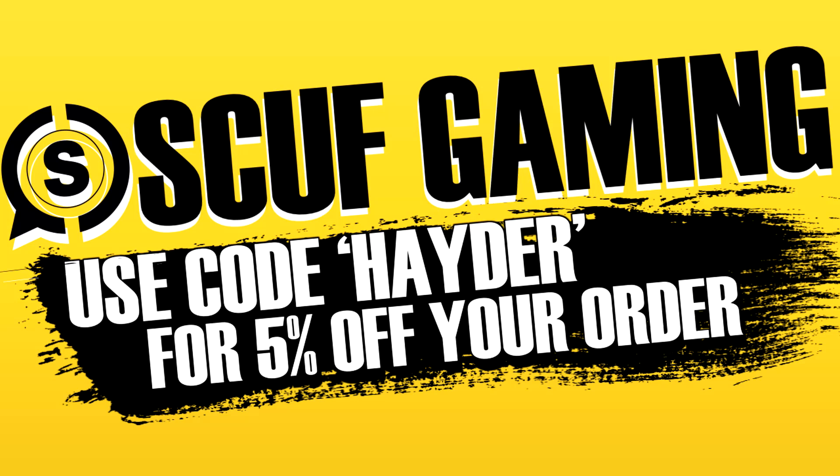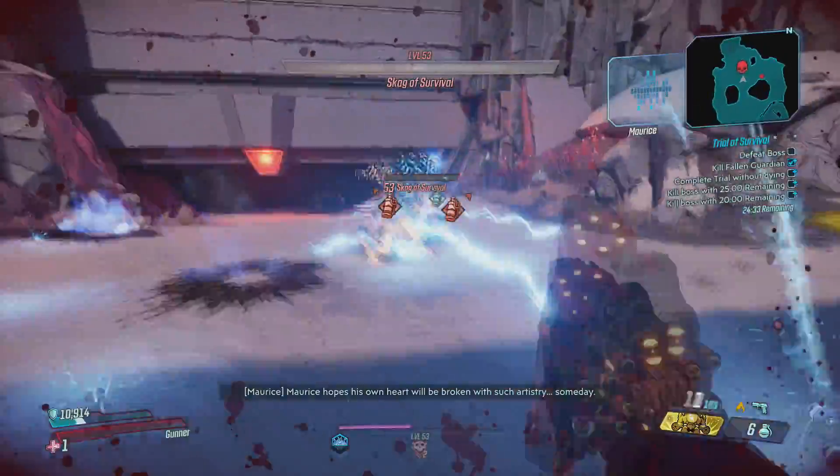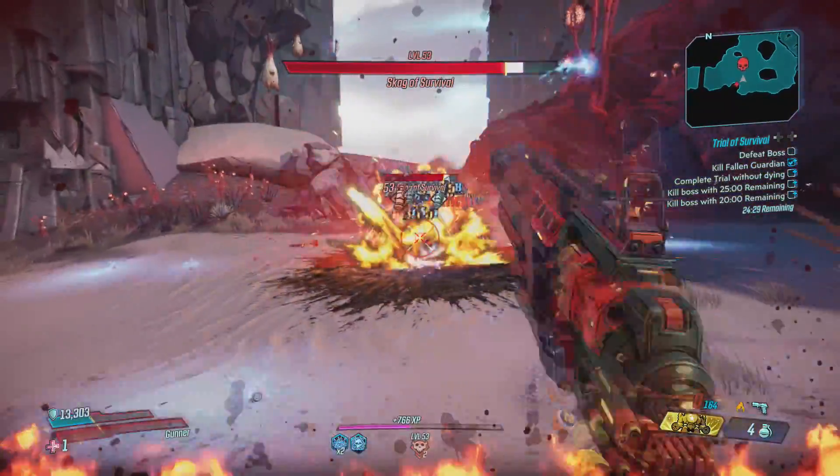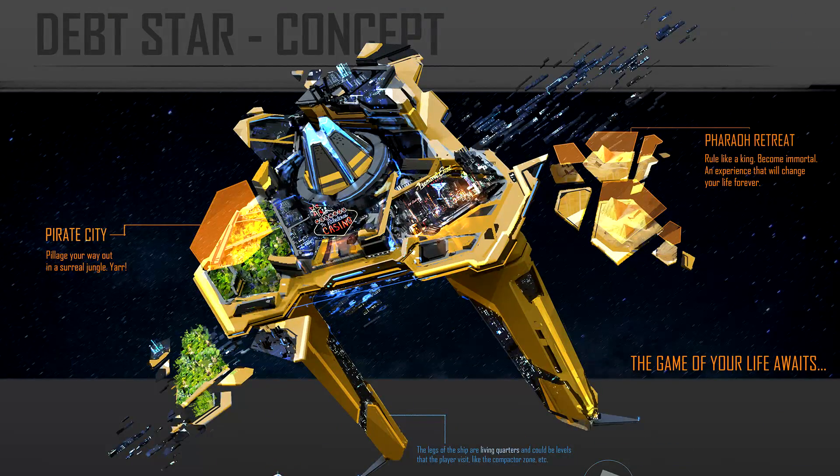The sources will be linked down in the description as well, and with that out of the way, let's get right into it. David Fortin is a concept artist at Gearbox Software and was the one who actually posted this art. The first one we have to talk about is the outside of the casino itself. The description he wrote says, exploratory work done to define the initial look of the ship, the shape designs, and how to give some personality to the place.